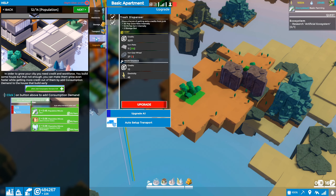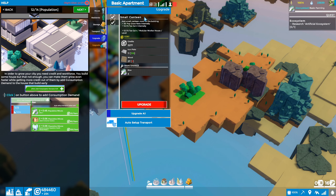We also have the ability to do upgrades, except we don't have the resources yet — we need 27 gears. There are a couple of available upgrades: a trash dispenser that gives a chance of getting extra credits from trash with some tax gain and extra storage slots. The other option is a small canteen, which helps tax and population growth rate. It costs credits, iron plates, and wood, and takes rice to maintain.